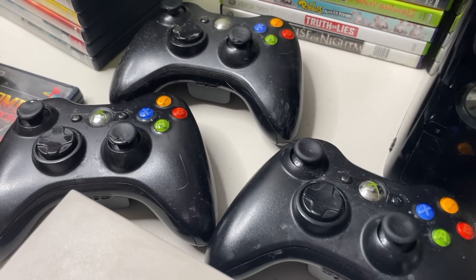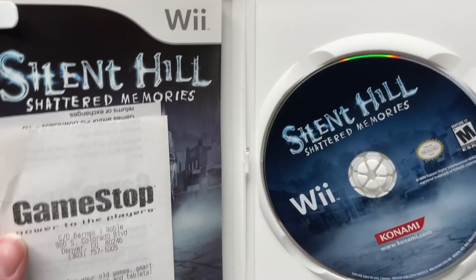I popped this bad boy on and she didn't work. Red ring. Nevertheless, three spare Xbox 360 controllers — you can always use them. Now, Silent Hill may be a shatterer, and Animal Crossing might have me hopping. But the PS2?